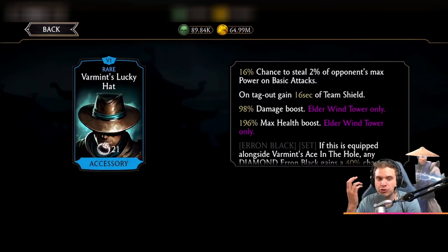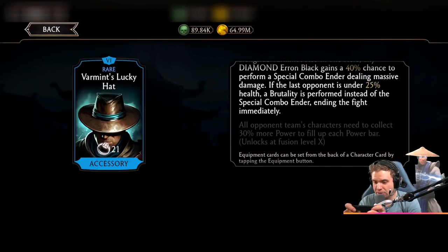Warman's Lucky Hat. When I first saw the description for this piece of gear, I was like, this is not that good. Now look at this maxed-out ability: all opponents' teams' characters need to collect 30% more power to fill up each power bar. That is barely does anything. Honestly, in my opinion, it just doesn't make a difference.